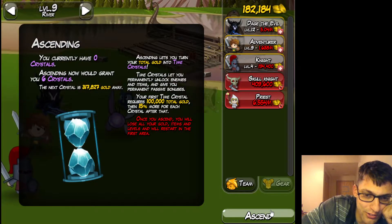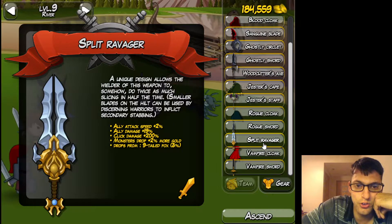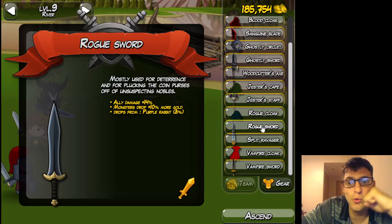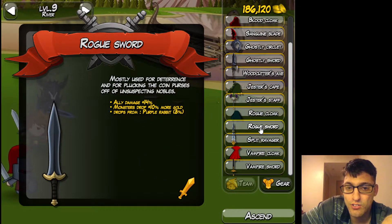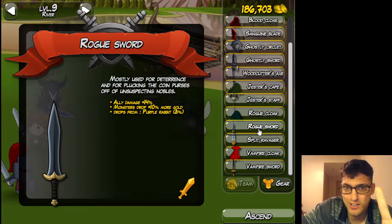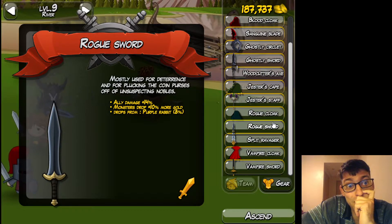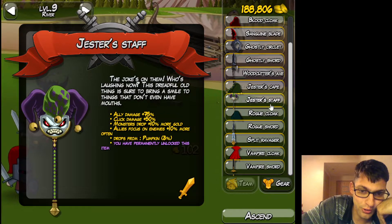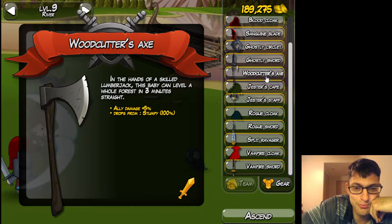As you can see, I can Ascend with six crystals right now, but I would lose all my stuff. I got all this stuff though — the Vampire Sword permanently unlocked, the Vampire Cloak. I don't have the Split Ravager yet. The Rogue Sword I literally just got, so I'm going to have to add that to the list. The Purple Rabbit — even though the draw says 3%, that little guy feels like only a 1% chance because I've had to put it on autopilot for about 24 hours. We got the Rogue Cloak, the Jester's Staff, Jester's Cape, and the Woodcutter's Axe — you don't really need it, but it's good to add.